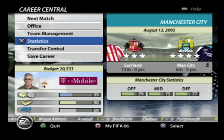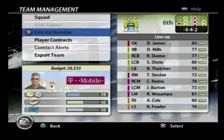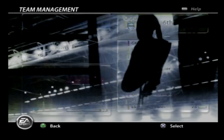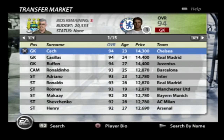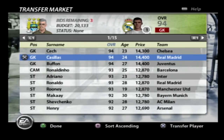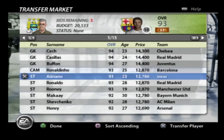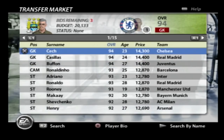You have to get those numbers as high as you can. In team management you can do kit numbers, contracts, and export your team. We're going to check the best players in career mode back then — Cech leading the way at 94 overall at 23 years of age. Casillas also 94, Buffon 94. So the goalkeepers were rated the highest — EA must have loved goalkeepers back then.